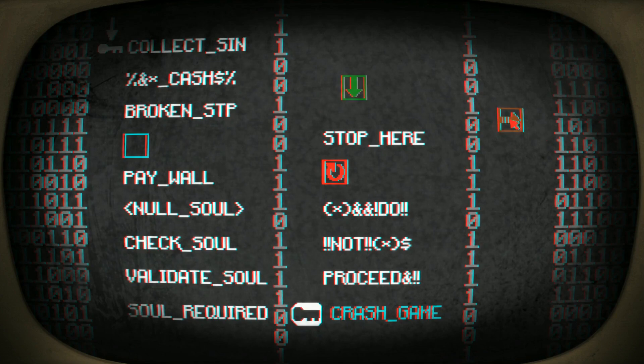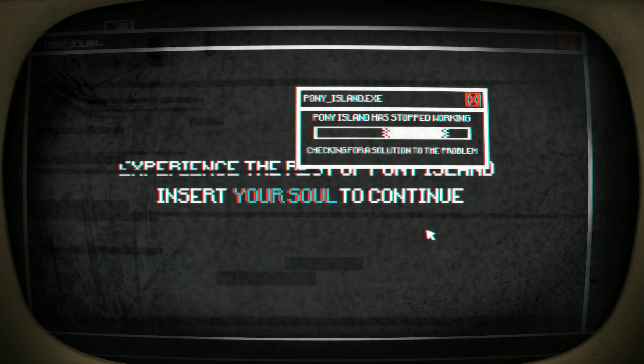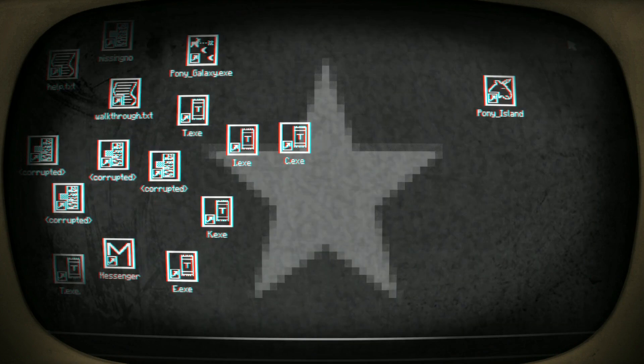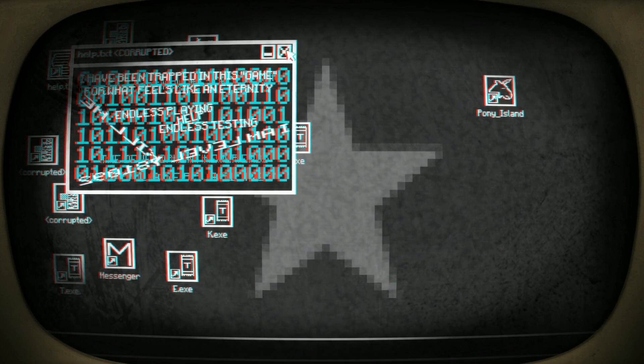Okay, you want to pull this code block out, pop that in, come to the next line of code — pull that out and bring that down. 'Do not proceed.' Pony Island has stopped working — checking for a solution to the problem. Let's press the X button. Everything's corrupted — Pony Galaxy? There's also a Messenger app and a walkthrough file — walkthrough.help.txt. Let's check that out: 'I have been trapped in this game for what feels like an eternity — endless playing, endless testing.'